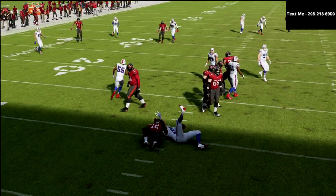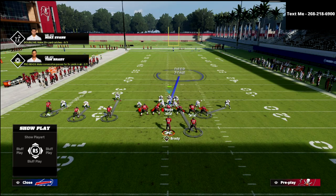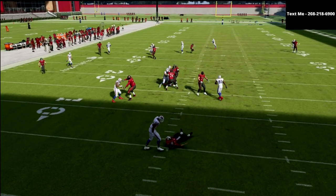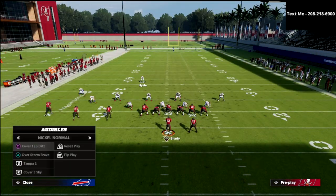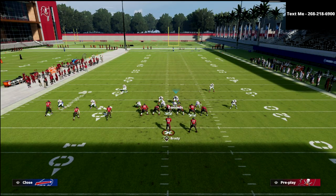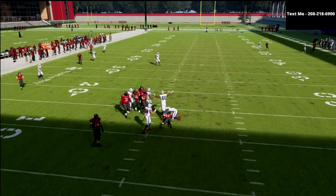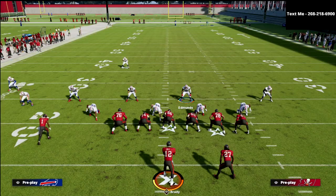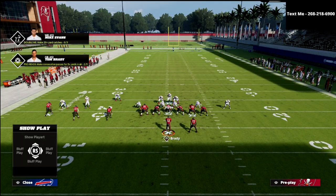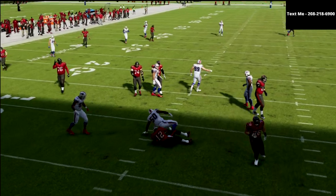Why I like cover one linebacker blitz a little bit better is I just think you get a better alignment and it's set up so that you user the safety, which I would rather do. You see how fast the blitz comes in — it's really fast. If you want to keep it real simple: call cover one linebacker blitz, user the safety over the center, and that's it. Out of overstorm brave, pinch your defense and user the running back side linebacker.